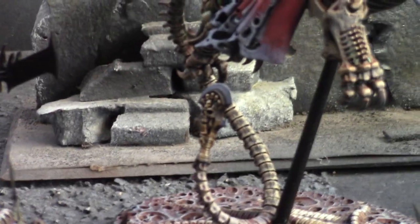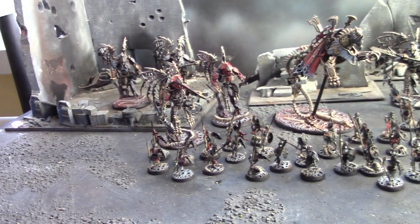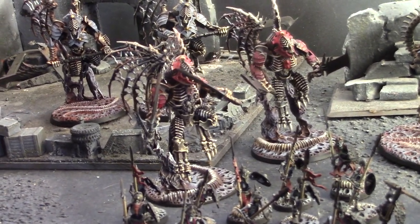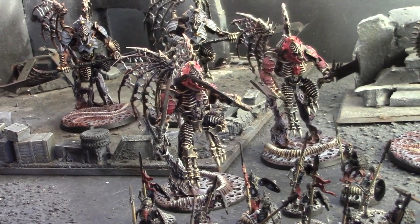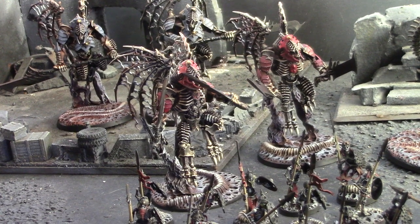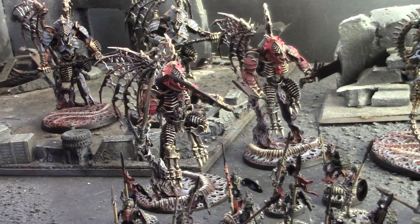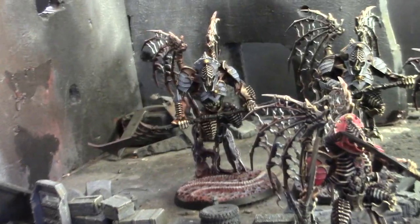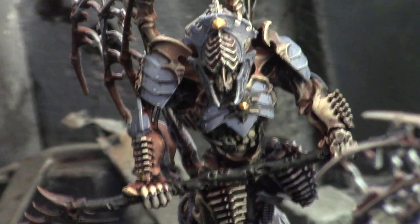I couldn't get my higher-definition camera going, so this is what we're working with. The army also features four more Morghasts — there are two types of them — and they each cost 120 points. They have the stats of a hero, their movement is crazy, they can fly, and these guys are the Morghast Harbingers.